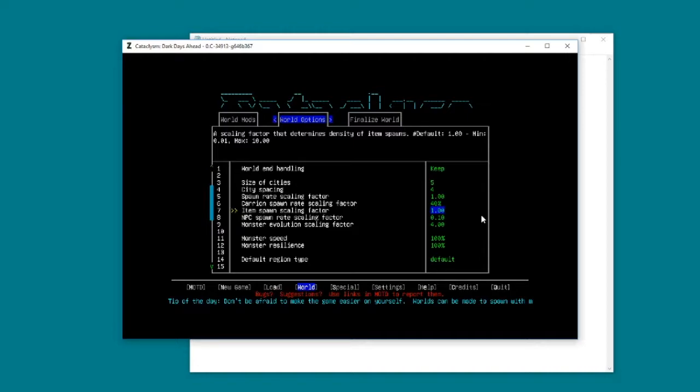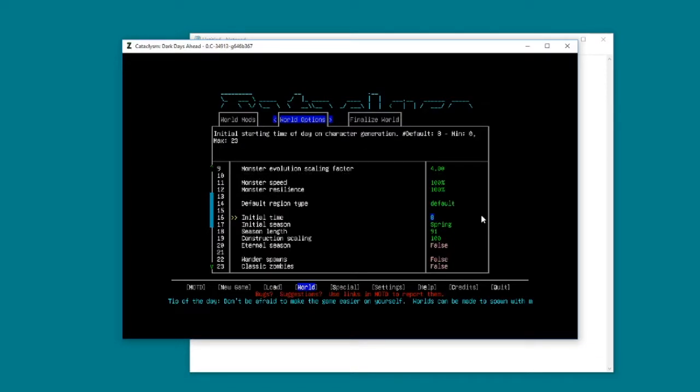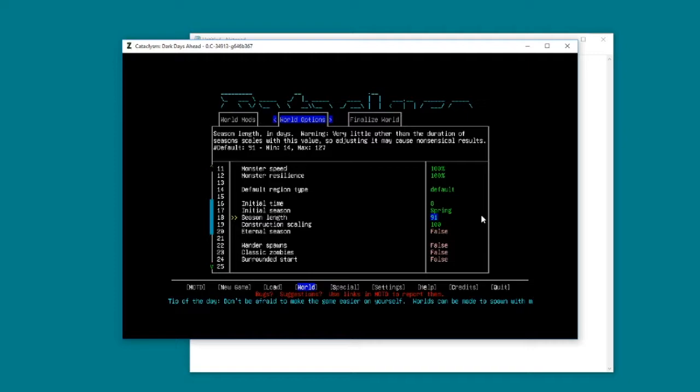Item spawn scaling we're going to leave as one, so a normal amount of items in the world. Season length - how many days do you want in a season? This is quite important. I did leave it on default before but I'm definitely going to adjust this now because 91 days is just absolutely ridiculous. In winter when there's no food around, 91 days is a very long time to survive. I'm going to go for a much more reasonable 20 days.